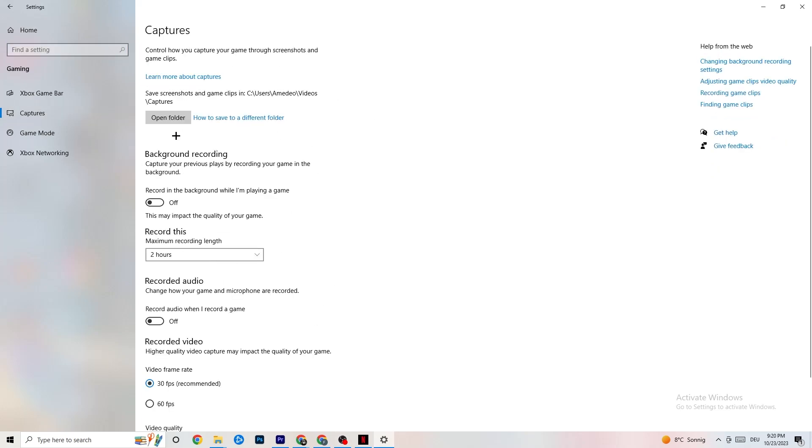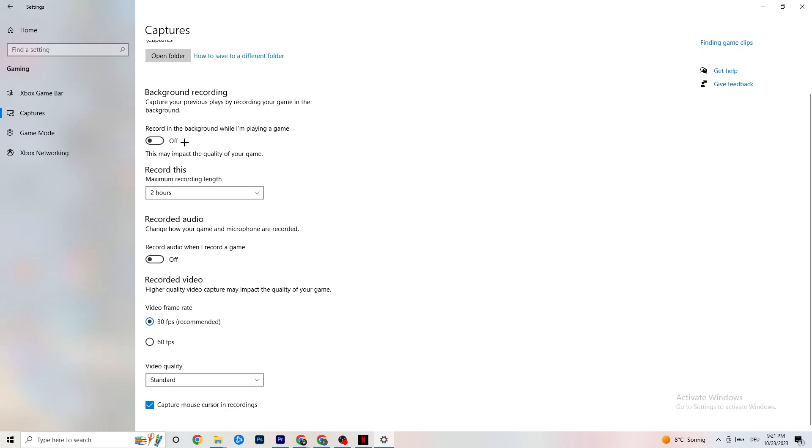Go to Captures and find the background recording option — "Record in the background while I'm playing a game" — and please turn this off. If this is on, no wonder you're having FPS drops, freezing, or stuttering, because recording sucks a lot of performance, especially on low-end PCs causing crashes and FPS drops. Also turn off audio recording. If you want to record, use another program like OBS — do not use Windows for that.